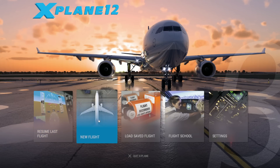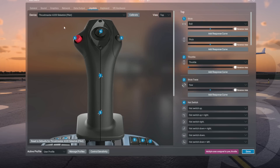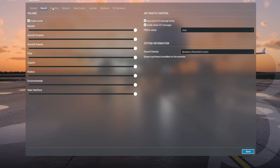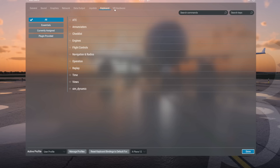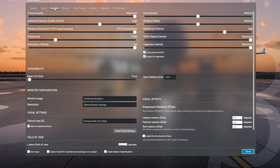The main menu certainly isn't as cluttered in X-Plane as it is in Microsoft Flight Simulator — just five things to go through. I quickly wanted to let you see the various settings available in X-Plane; I'm going to breeze through these, but it gives you some idea of the kind of things you can set. My videos were set with all graphics cranked to high. I'm running a 3060 GTX with 32 gigabytes of RAM — check the About page for full specs. It didn't have any problems running it, which I didn't expect anyway, so expectations were met.